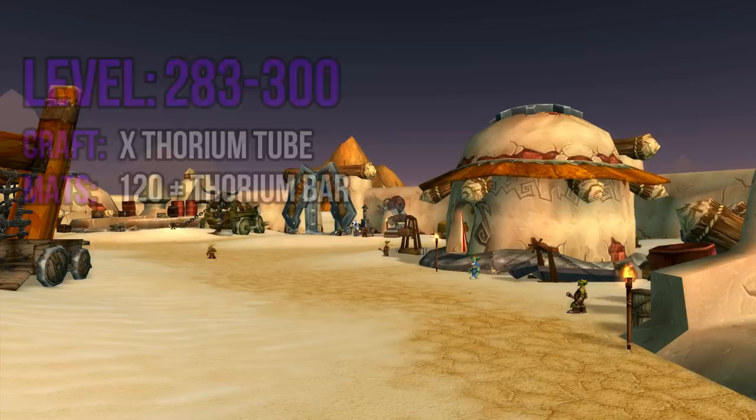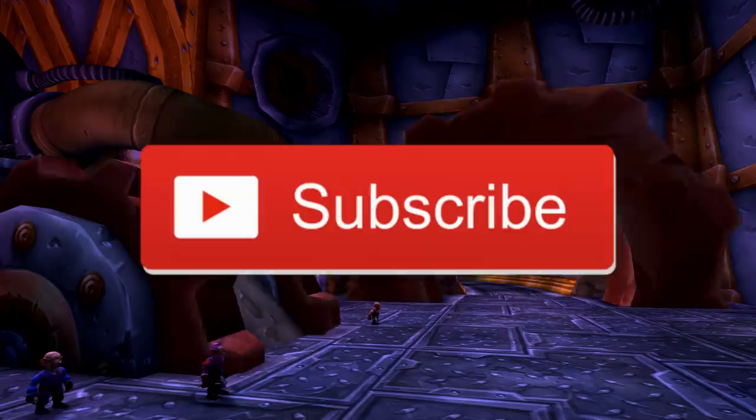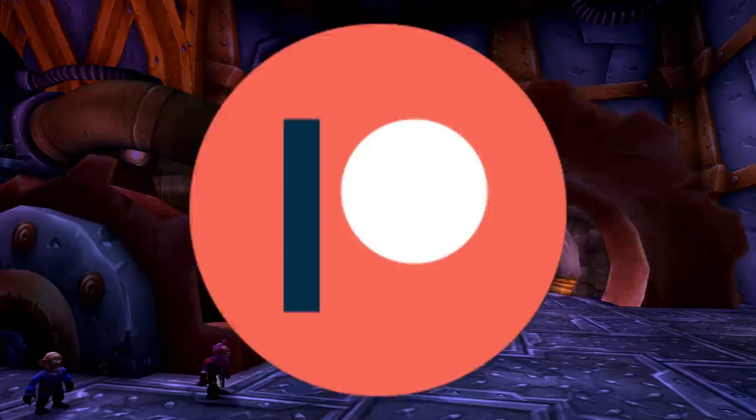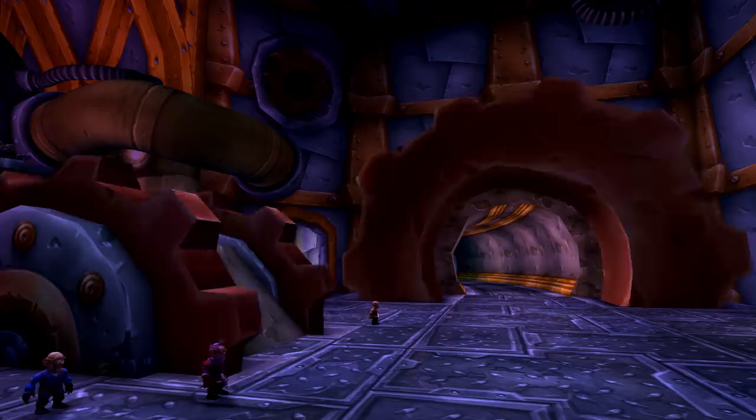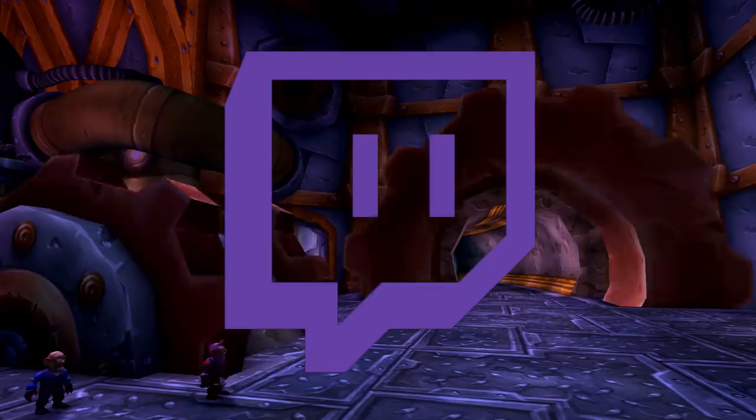Use the bars to craft the thorium tubes from 283 to 300 and you should be capped. Now go out there and make some cool gadgets — or not. Thanks for watching. If you're looking for more guides, subscribe because more are coming. A quick shoutout to all my patrons who make videos like this possible — a link to support the channel is in the description. For more Classic WoW content, check me out live on Twitch at twitch.tv/tipsoutbaby. Have a wonderful day, and as always — tips out baby!